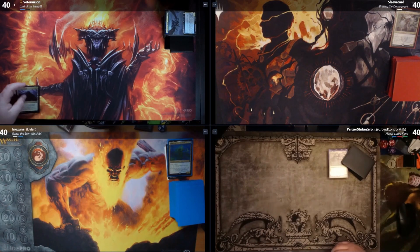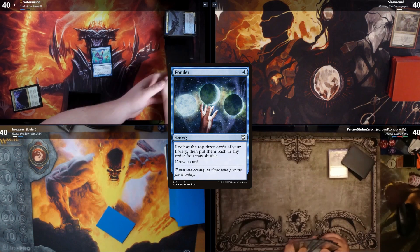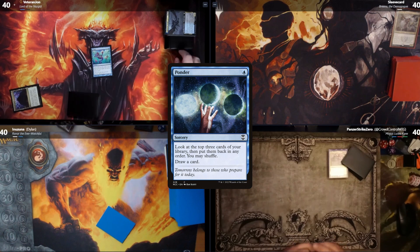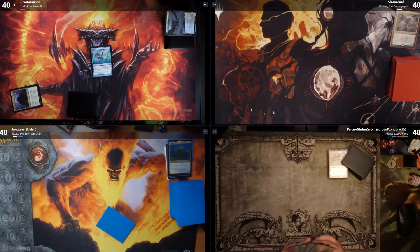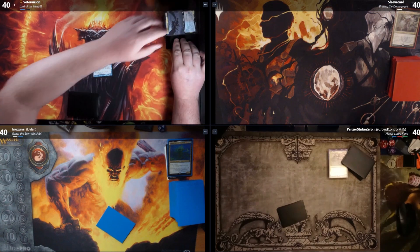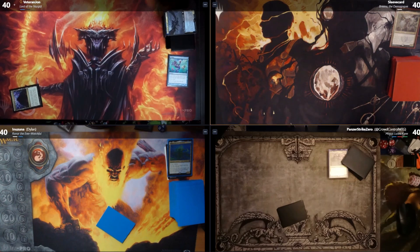I'll start off with a Command Tower, tap that for a Ponder. Look at the top three, put them back, draw a card, and then I will pass the turn.